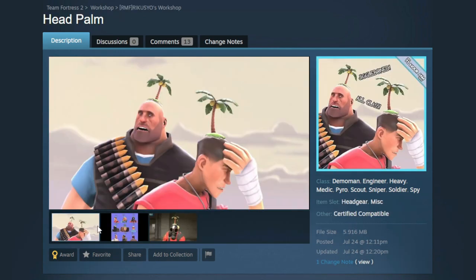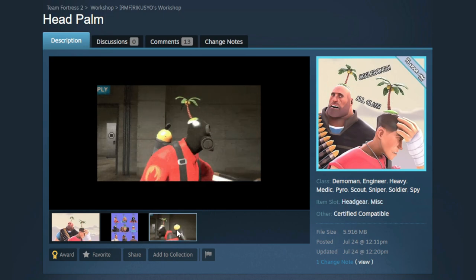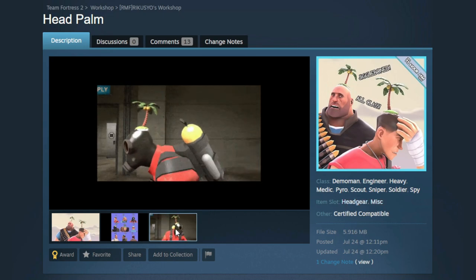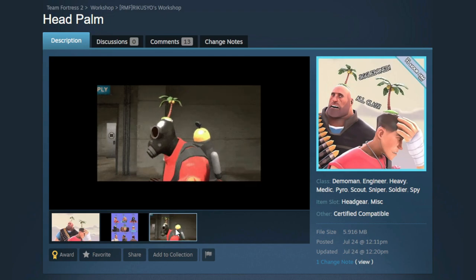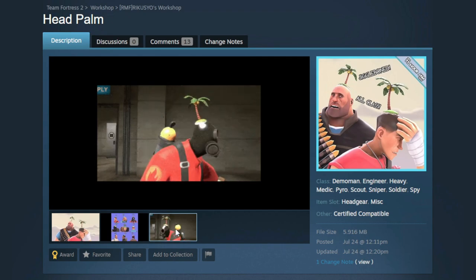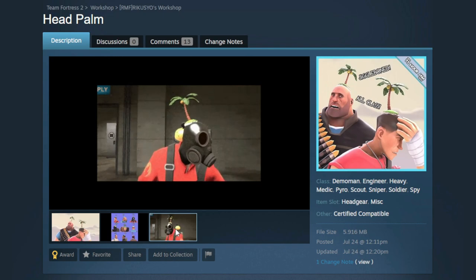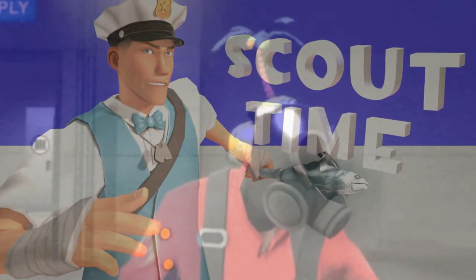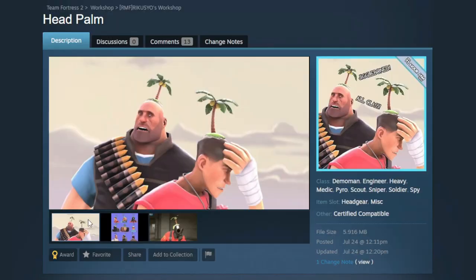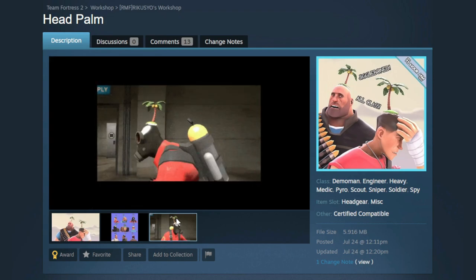Next up we have the Head Palm, which is a really funny hat — or misc, either or — but it's super, super cool. It's got this jiggle bone on it. I really love this gif — we finally have Pyro vibing. This is beautiful. Put in the comments: what is he vibing to? What is he listening to? I think this is a really cool item for the Summer Jam and I just love the jiggle bones on it.